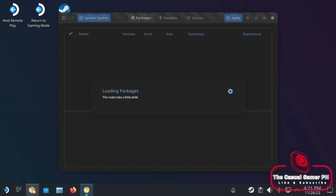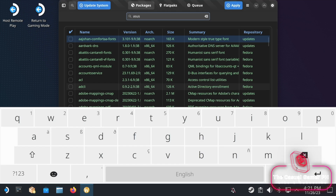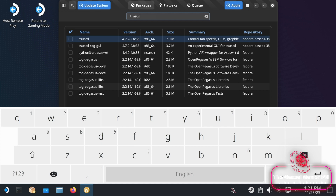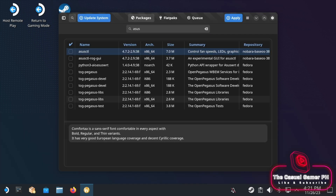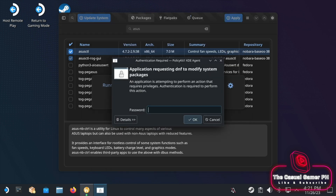Now open the package manager and search for acesctl. Tapping on it will also highlight the GUI package. Tap on confirm. Wait for the installation to finish and then we can restart the device again.